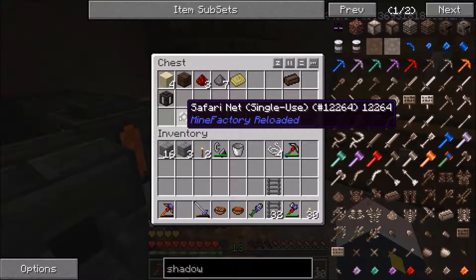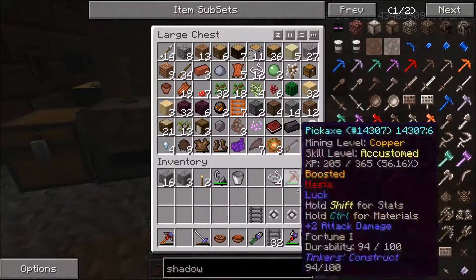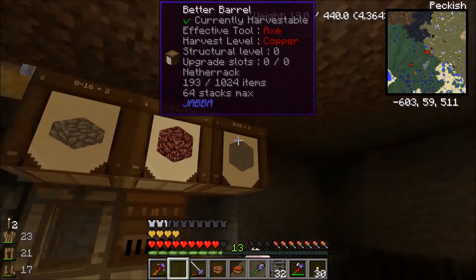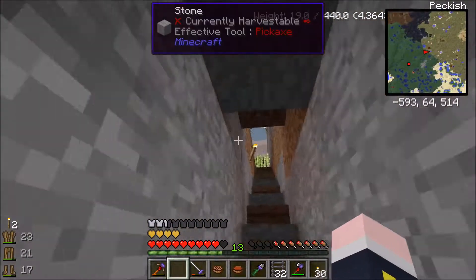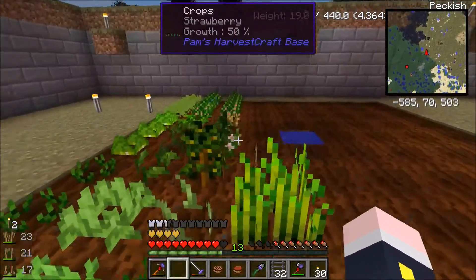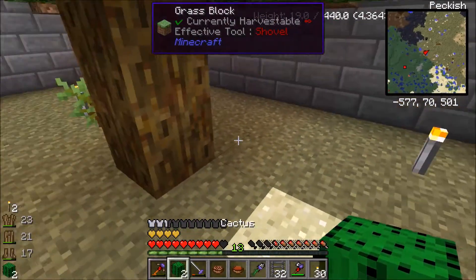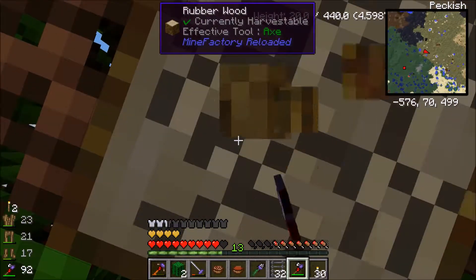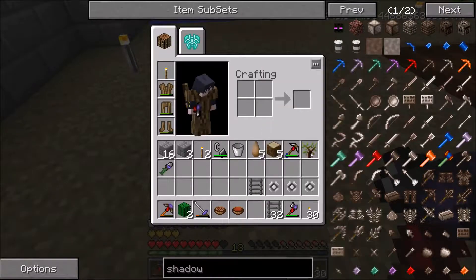Over here I have a couple of safari nets — I don't know where I got these, but these are going to be for cows, and one's going to be for chicken. I've got a few driver barrels up here — one with slabs, nether brick, and regular stone. I'm off to search for animals. I think I saw cows around here, but I cannot remember exactly where they were.